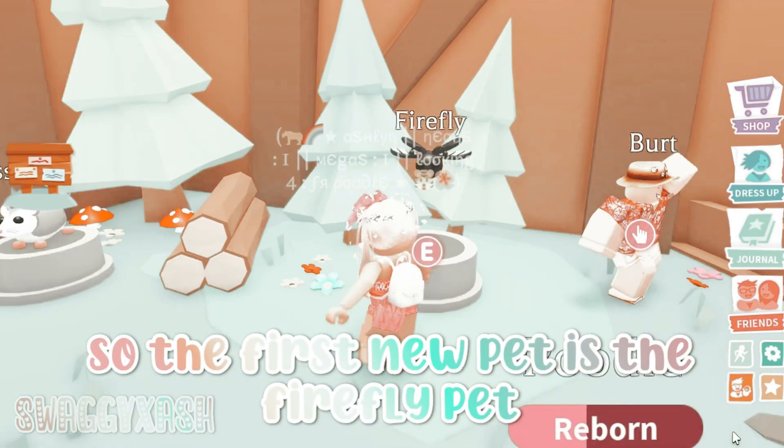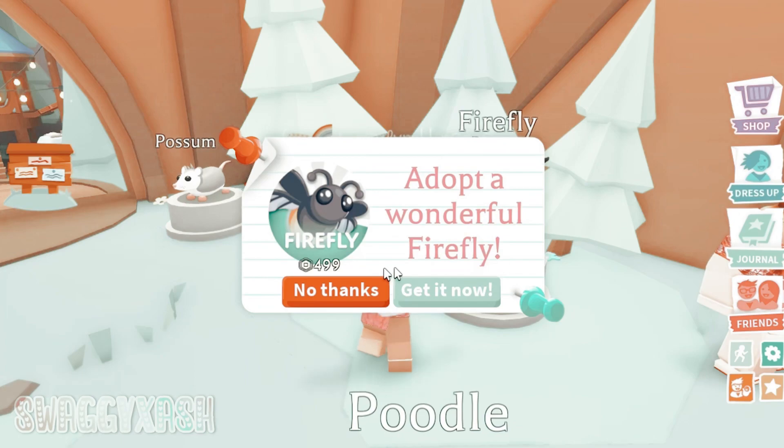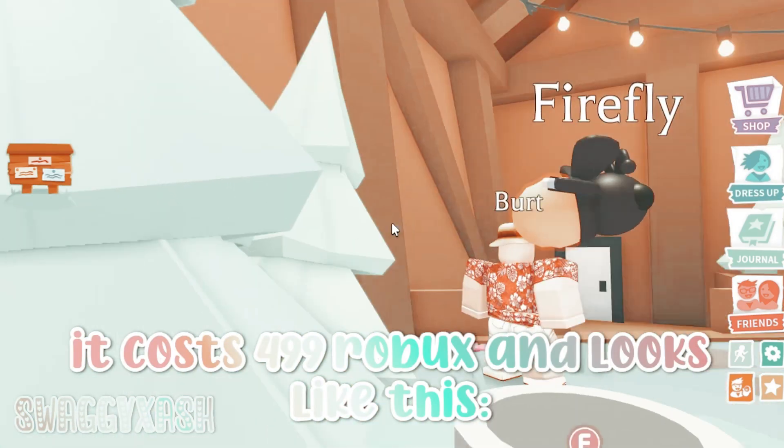The first new pet is the firefly pet, which is a legendary. It costs 499 Robux and looks like this.